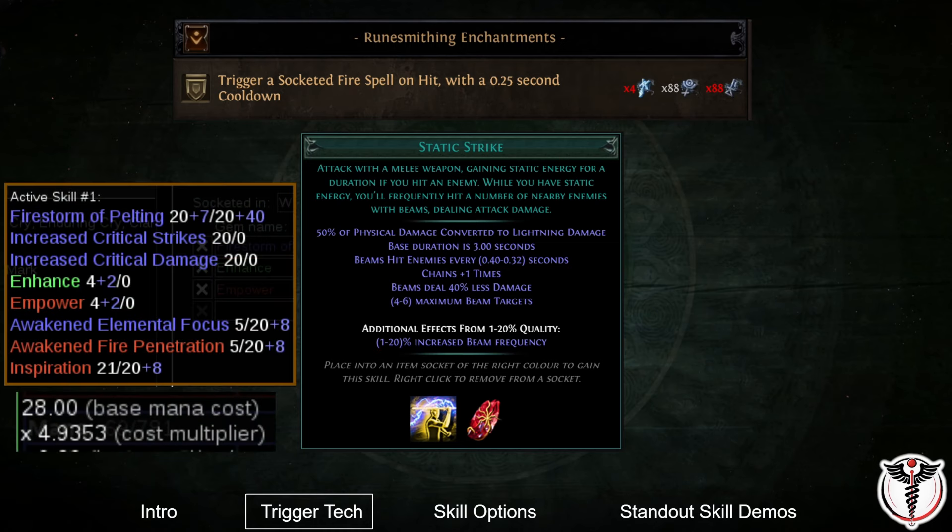Before I demonstrate how different spell skills work with this tech, there are a few considerations to keep in mind when planning a build with it. First, we will be triggering one — maybe more — skills with 6 or more linked supports 4 times per second. This will result in very high mana costs. You will need to plan to invest in mana cost reduction and mana regeneration rate.